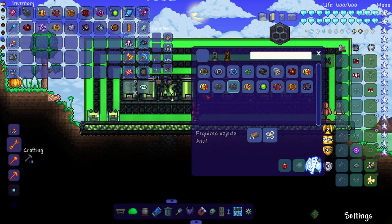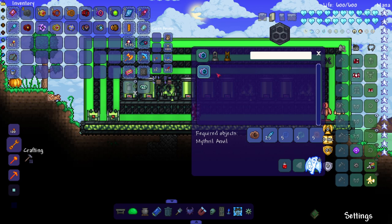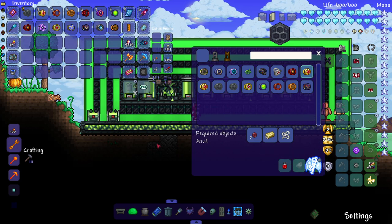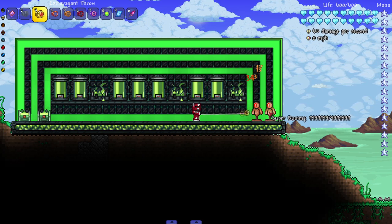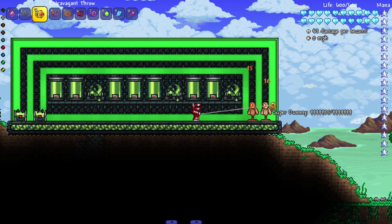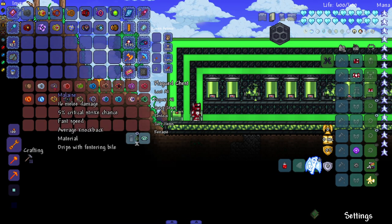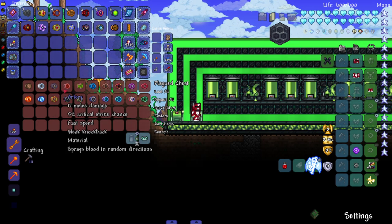Next up the Extravagant Throw — perfect for showing off. Recipe is rubies and platinum or gold white string. It might just be a yo-yo to fill in an area with a lackluster amount of yo-yos, which honestly is most of early game since the Rally is a rare drop, and you don't get these until you fight the Eater or the Brain.